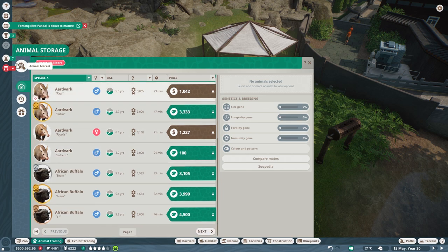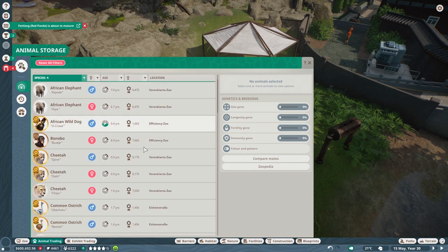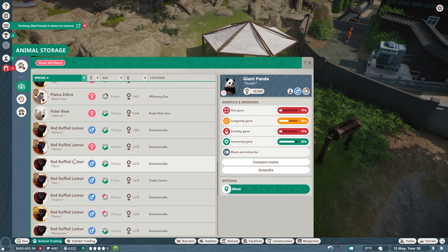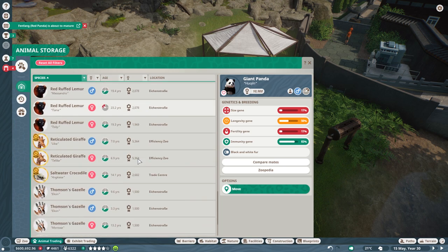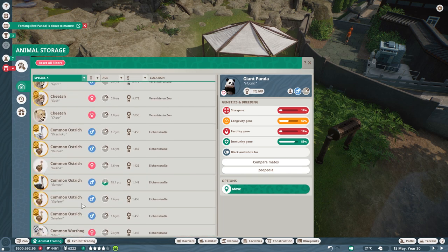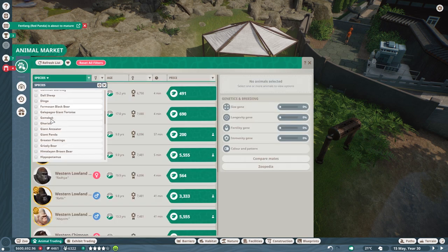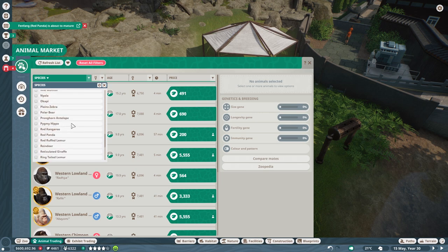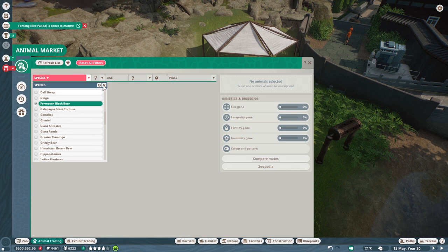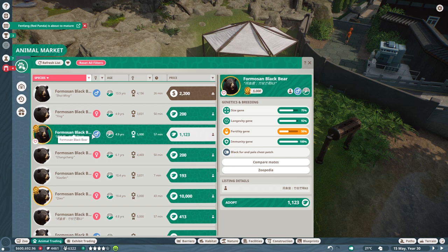Let's get the animals in before we hit play again. I don't want the Indian elephant — I want the Formosan Black Bear. This is my animal storage. We have still loads of animals but not the ones we need. We have our giant panda, two black jaguars which is cool, a lot of giraffes — we don't have a giraffe exhibit. There's also a western lowland gorilla baby — I can put it back in the habitat. Let's go for the Formosan Black Bear. Nothing is in storage under F, so let me filter: F for Formosan Black Bear. That's an animal not too many people want, so that's fine.